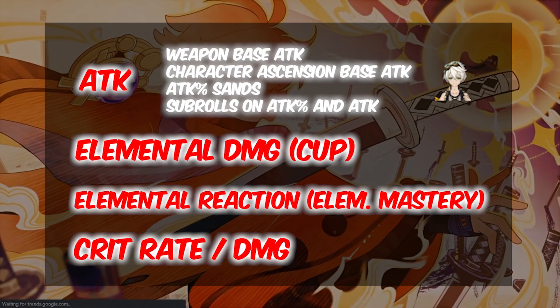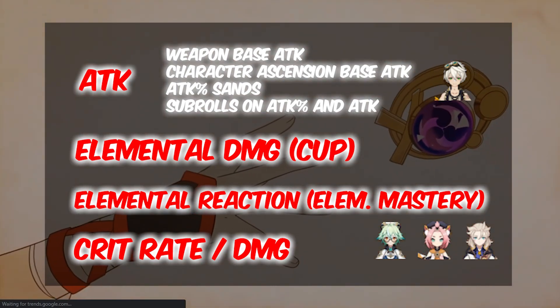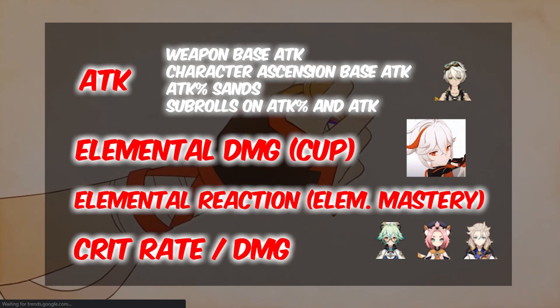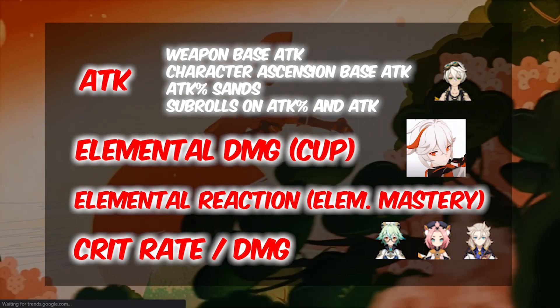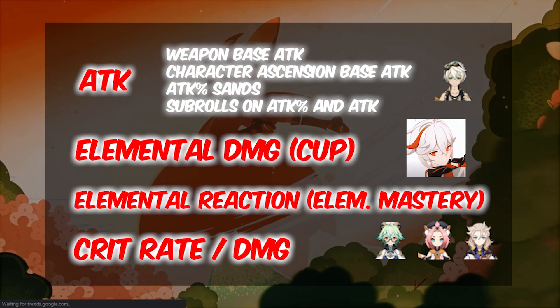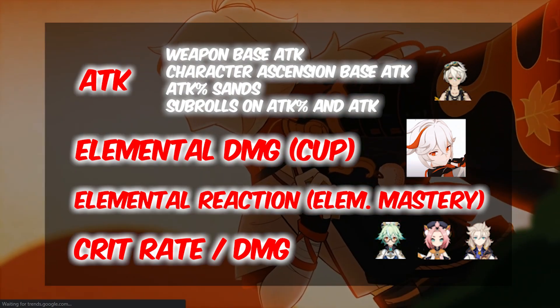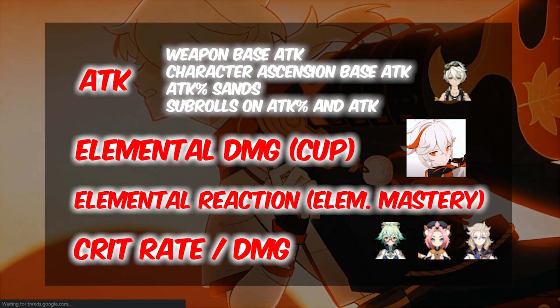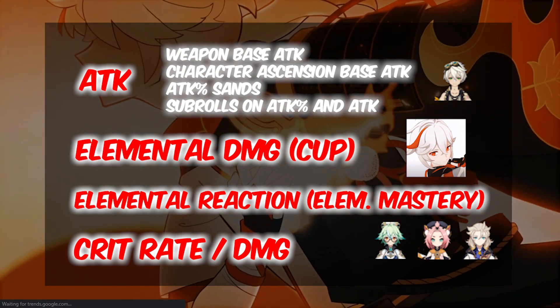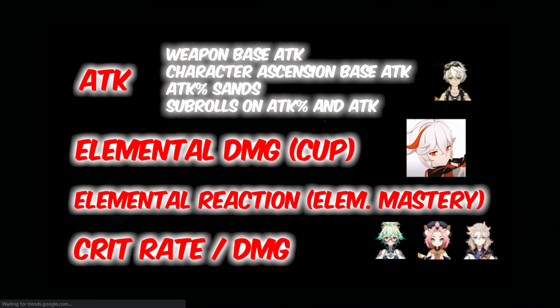Pretty much Bennett increases attack, C6 Diona increases EM out of battle, and Kazuha increases elemental damage, making him very unique. The reason he is good is because elemental mastery works only when you do an elemental reaction — so if you don't do an elemental reaction with the attack, you don't get any benefit. But with elemental damage increase, you don't need to do an elemental reaction to get the damage increase; it straight up increases damage.